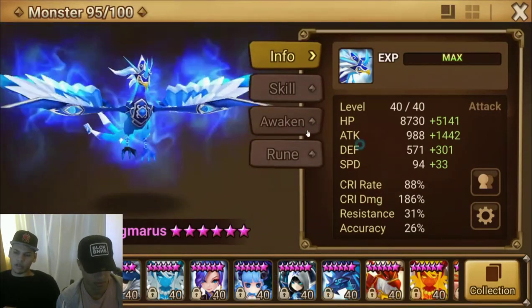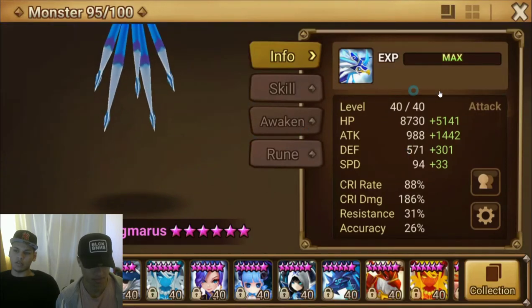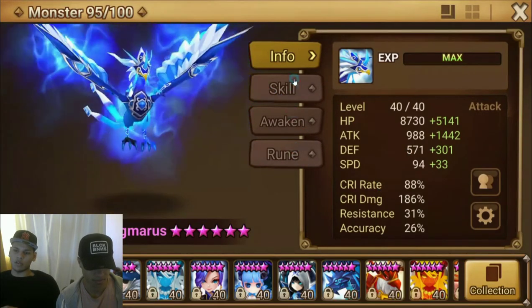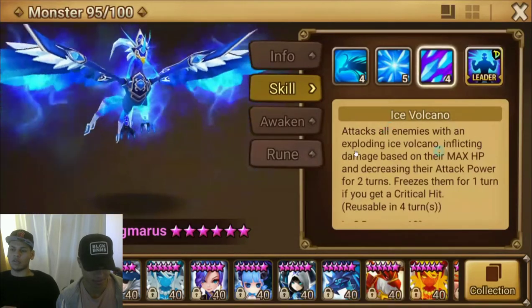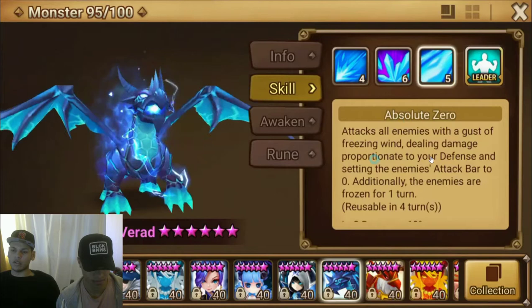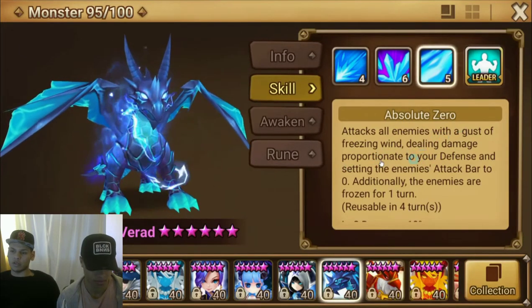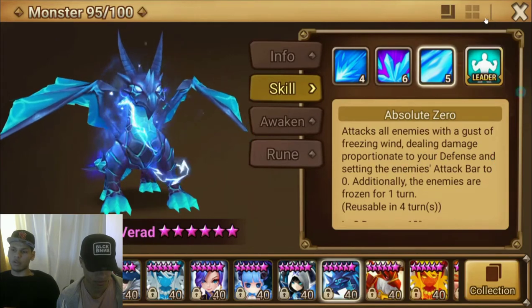Some monsters are different — if you're lucky enough to have Farad, then it's defense for damage, defense runes, because his damage scales off defense. So you have to look at the skills. If you put attack or damage attack runes on a monster like that, you won't do damage because it scales proportional to defense. So look for that.